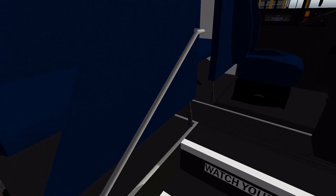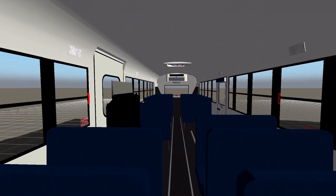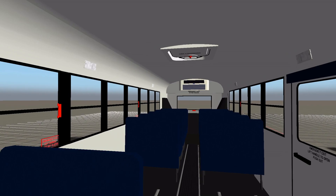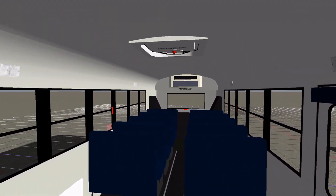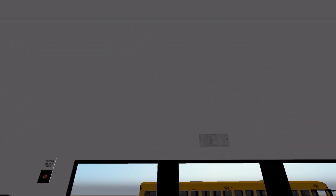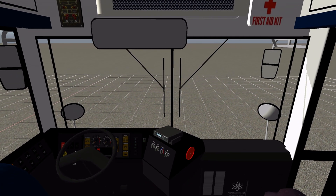Moving to the inside: we have a handrail, very detailed like the FE. Watch your step. There's a door release switch there. Coming inside: blue seats like the FE. I like the detail on the wheelchair — that is really interesting. We've got our side emergency door with a 'no wheelchairs' sign near it. We've got a rear emergency window, air conditioning — I don't think the FE had air conditioning — a child alarm button, two roof hatches, first aid kit, and light monitor.